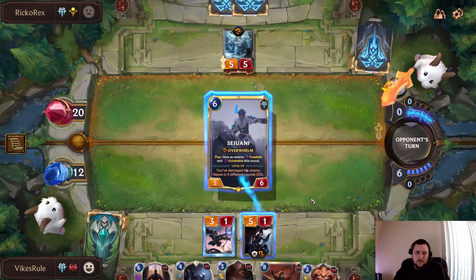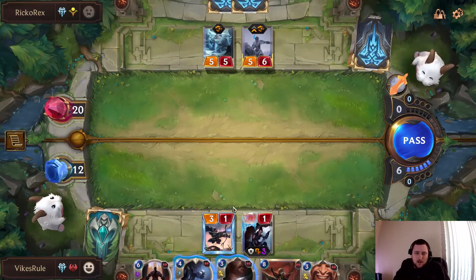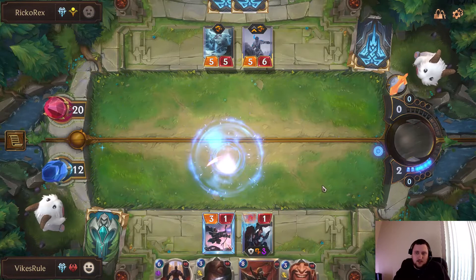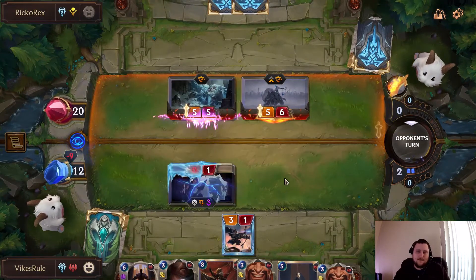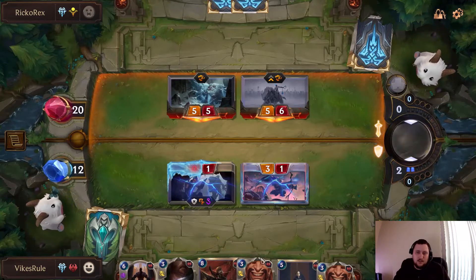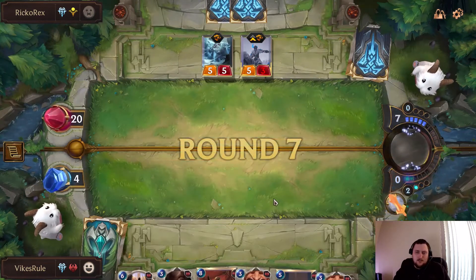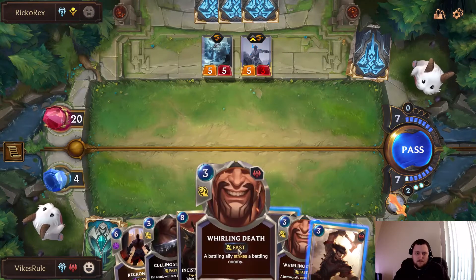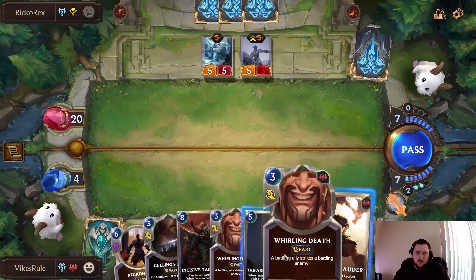We're down a lot right now and can't really do anything with this hand. This is really bad for us. We've got to do this and hope — nope, we got nothing. I think we're lost here. We stopped some damage but we couldn't get anything going. It's not been good here — I think we're just dead.